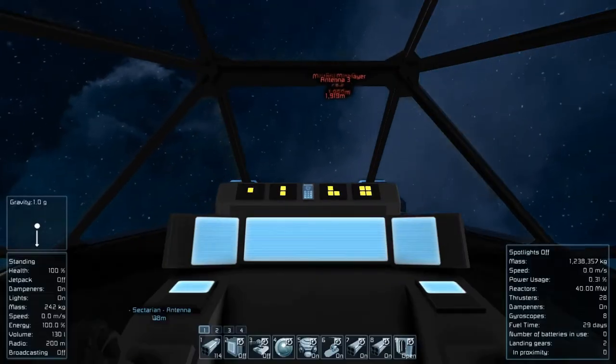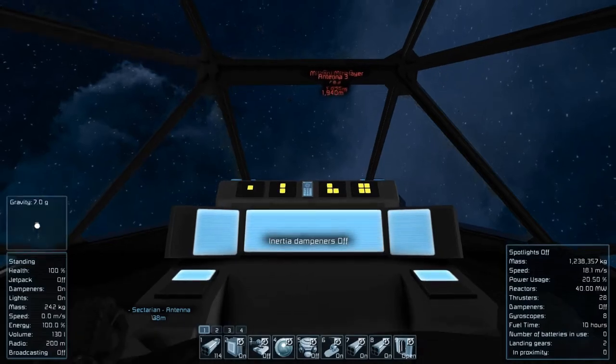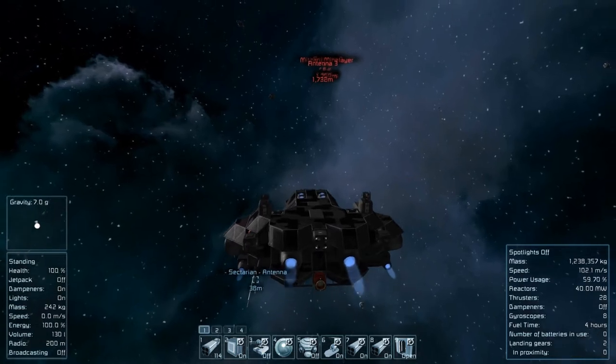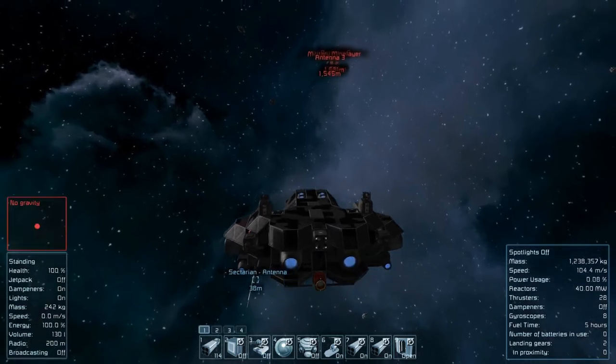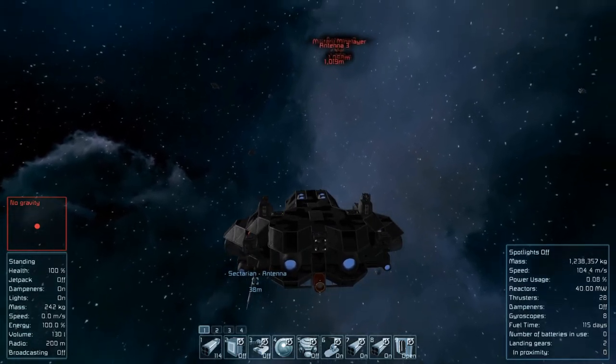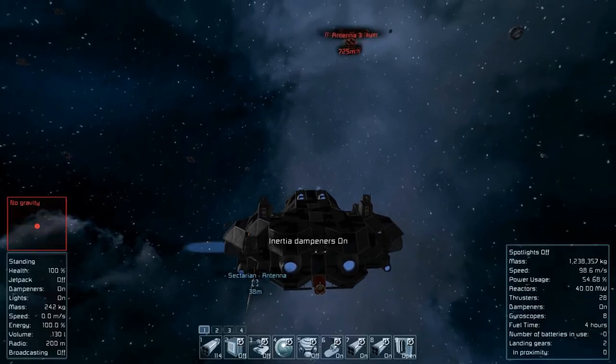We're going to start heading towards that military mine lair. I'm going to turn off our main gravity generator, flip on our gravity drive, and kick our thrusters up a little bit to get our speed going. That was so fast — we're already at max speed, like over 200 miles an hour in under 10 seconds. It's quick.